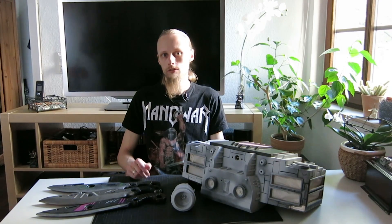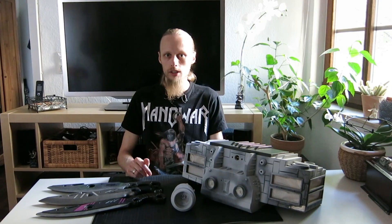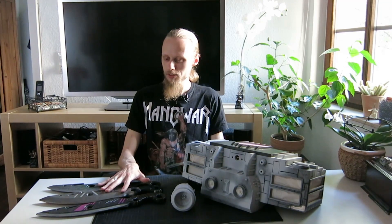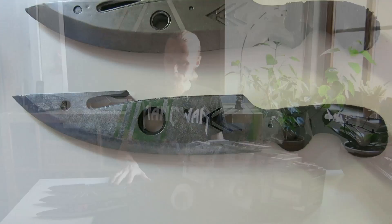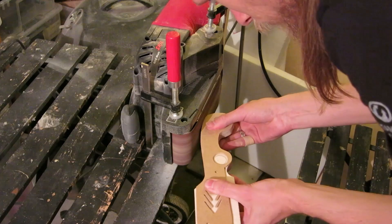So what will happen next with RandomDesign? Here in Germany the convention season has already started and I will give some workshops on how to use specific materials for building costumes and props. I already made new samples of the hunter's knife from Destiny — one is made of EVA, one is Worbla, and one is made from wood. If you're interested, I can also upload some videos on how to work with each material.